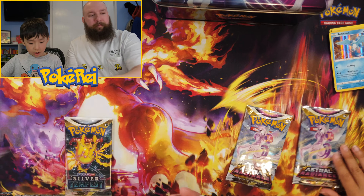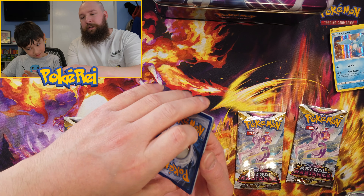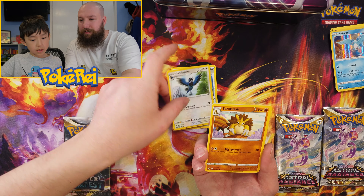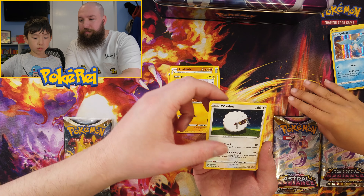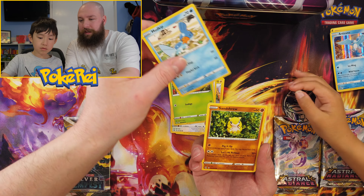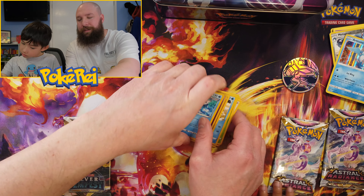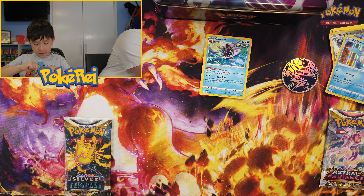We got a lot from this pack today. I'm choosing the next pack by coin flip — heads or tails. Heads! So: Lightning Energy, Bunjee Gloves, Corviknight, Sandslash, Helioptile, Woodo, Glaceon, Mudkip, Sandshrew and Sandygast. Our rare is a non-holo Cloyster. Not too great.